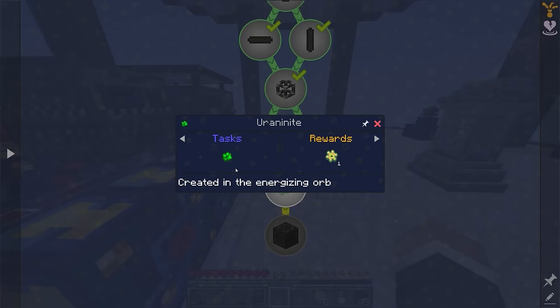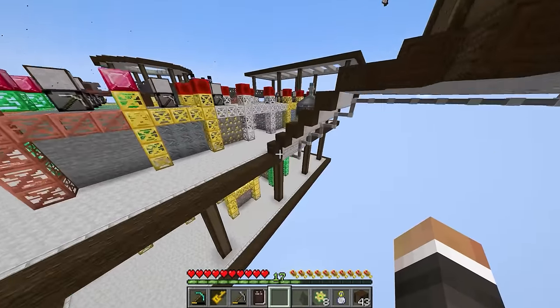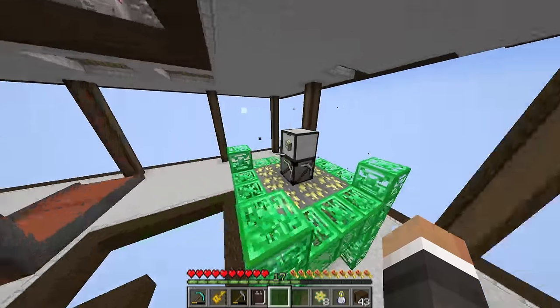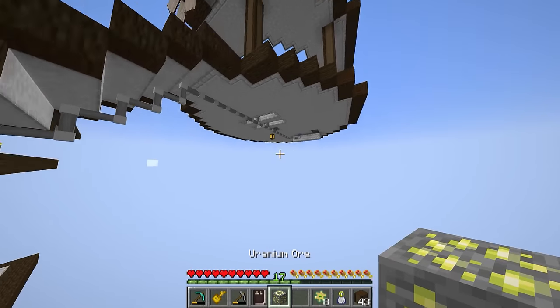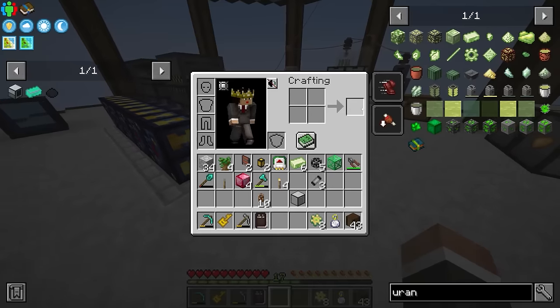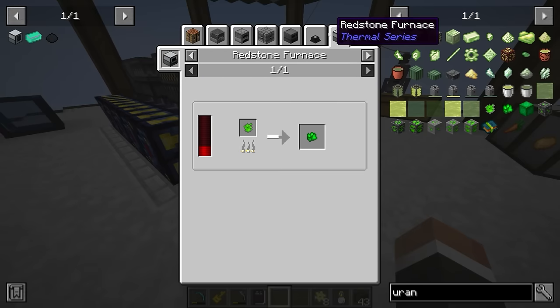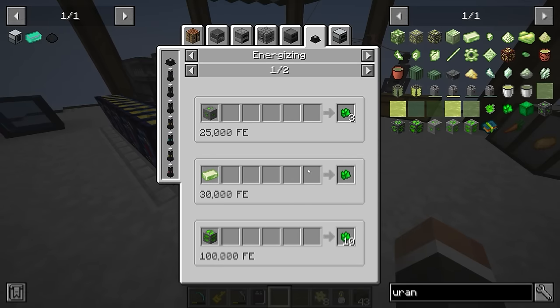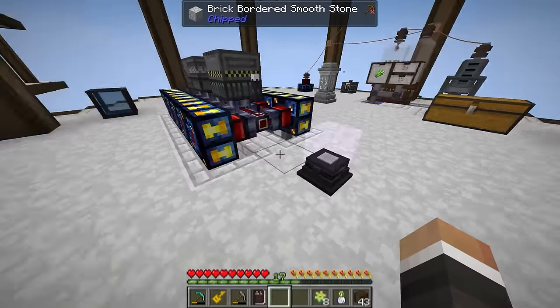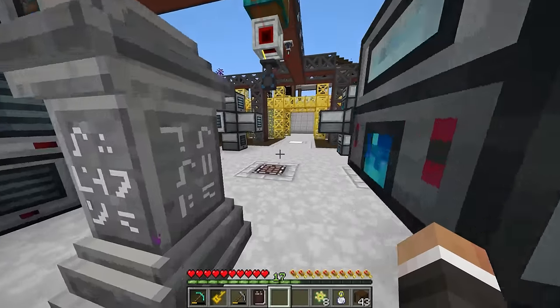Looking at the recipes, uraniumite can apparently be made by putting uranium ore directly into the energizing orb. So I quickly grab a uranium ore and right click to place it — but that totally does not work. It turns out we have to make the ingot first and then turn one uranium ingot into one uraniumite crystal. It takes 30,000 Redstone Flux to convert one uranium ingot into one uraniumite crystal.